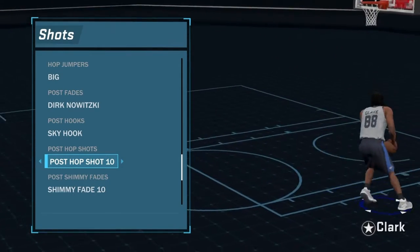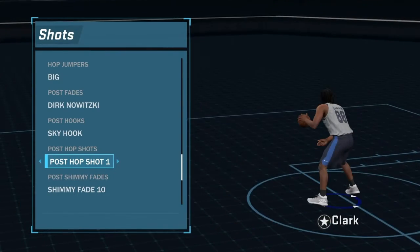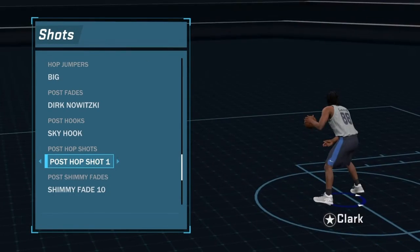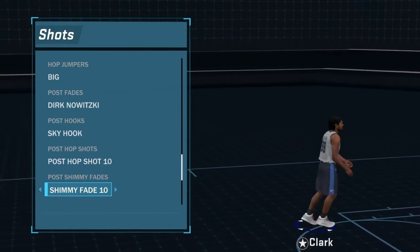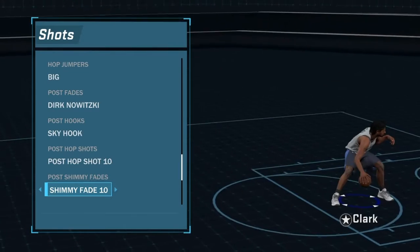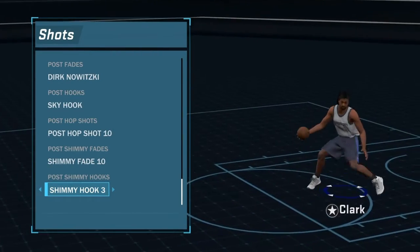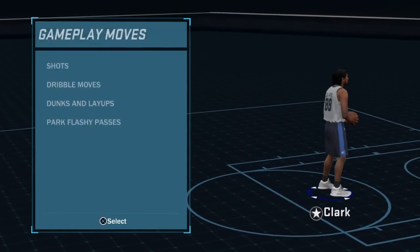Post hop shot 10 — you can go pretty much any direction and it's quick, straight green lights. Post hop shot 1 is the only other hop shot I would use — you can go any direction with it too, but it doesn't go as far. Shimmy fade 10 creates space — it's kind of slow but I mostly use the shimmy fade for up-and-unders, so I like the slowness because it gets them to jump. Shimmy hook 3 is the fastest, creates the most space — it's unstoppable, more of a bailout when you need it, but definitely the best.